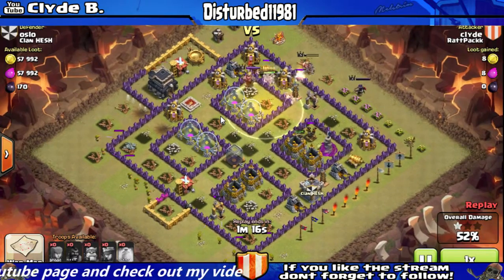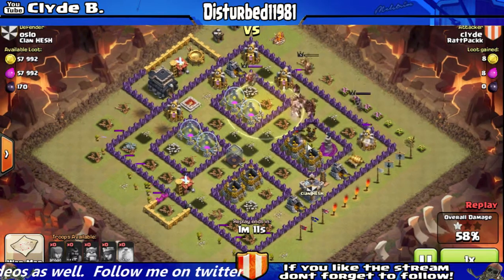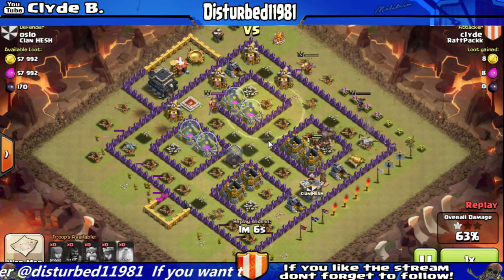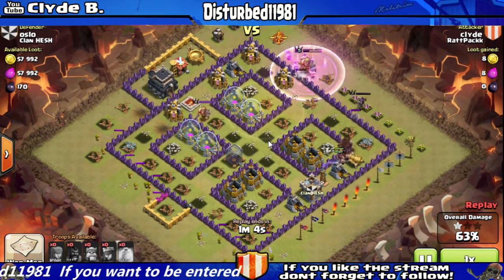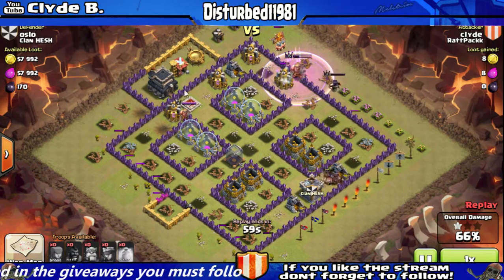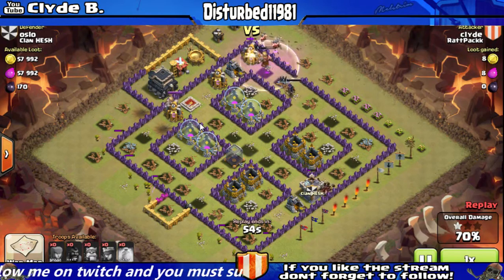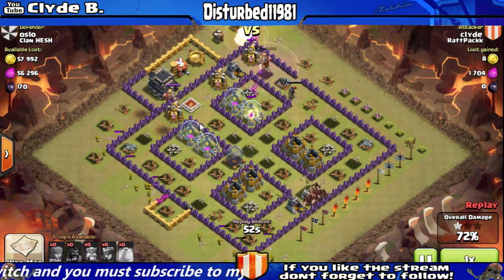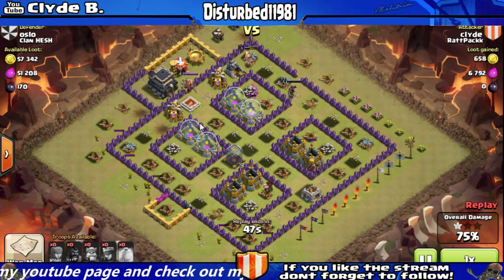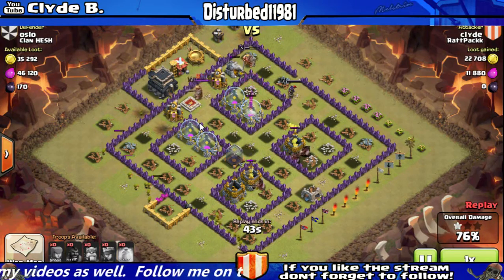Literally all of his defenses are almost destroyed. There's only one little part right here that needs taken out, and my hogs will actually get to those in a second. Since they did an update two updates ago with the heroes, they really made the heroes really good at defending. But with this particular war fight, the hero didn't really present a problem — he was able to take out a few of my hogs, but not many.